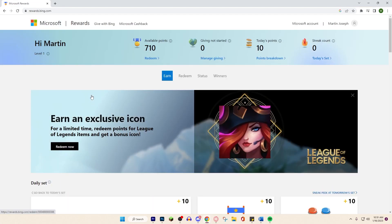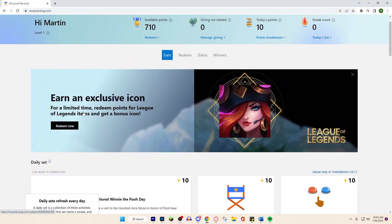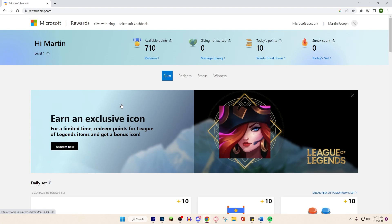Once you look it up, go ahead and hit Sign In or Join Now. I already have an account so I'll sign in. What Microsoft Rewards is, is a way for Microsoft to collect data and analytics from consumers. They have you answer questions like your favorite flavor or topping of ice cream, collect that data, and sell it for market research. All you have to do is share your opinion and they give you points you can redeem for gift cards or Robux.